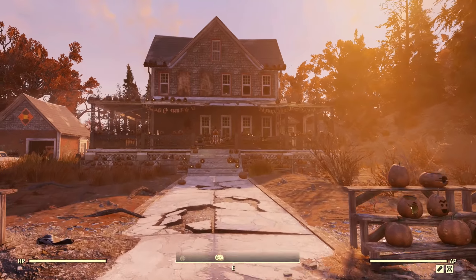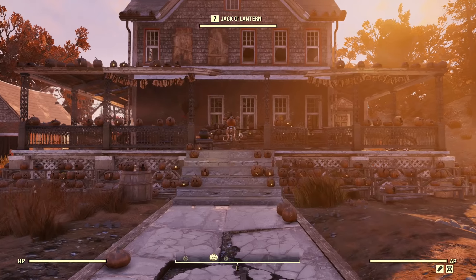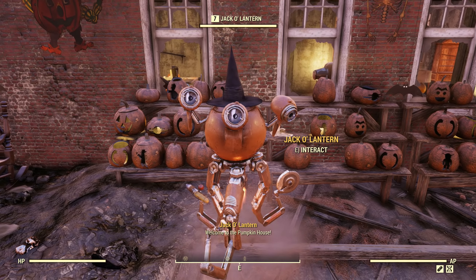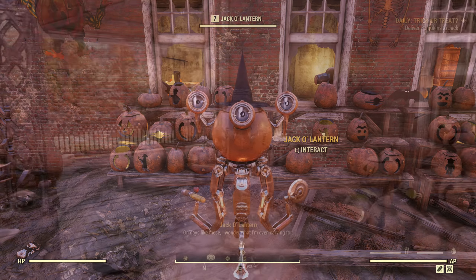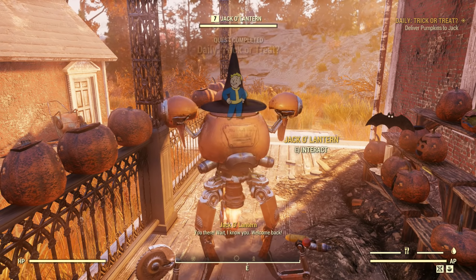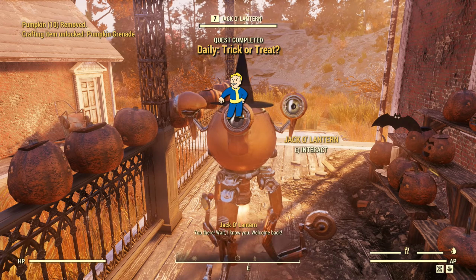There should also be an orange Mr. Handy wandering around here who goes by the name Jack-o'-lantern. If the daily quest Trick or Treat is available, Jack will give it to you requesting 10 pumpkins. There will be pumpkin patches marked around the map, but there are also patches around the house, so you need only look around a little bit.